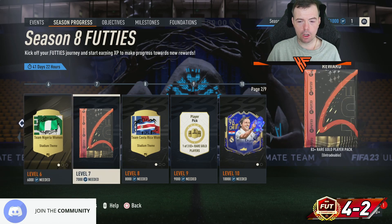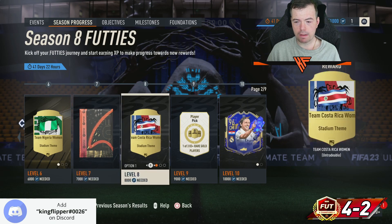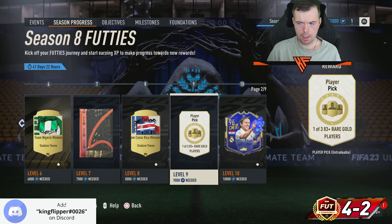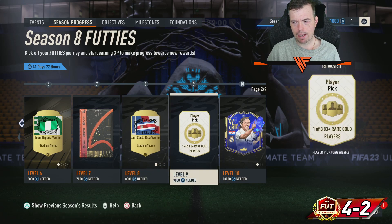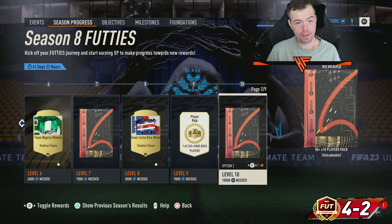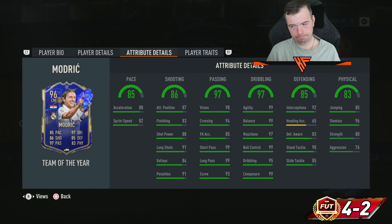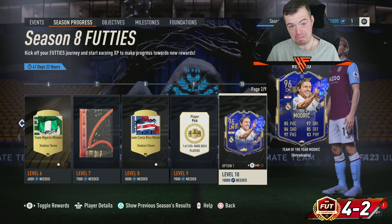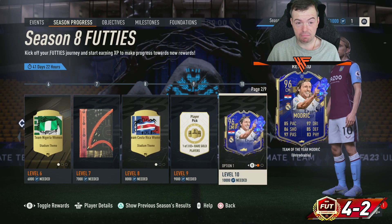Level seven has an 83 red gold player pack. Level eight has more stadium themes. Level nine is an 83 player pick, which isn't great. Level ten gives you a Modric or an 85 — though with Team of the Season activity, they're probably about the same value.